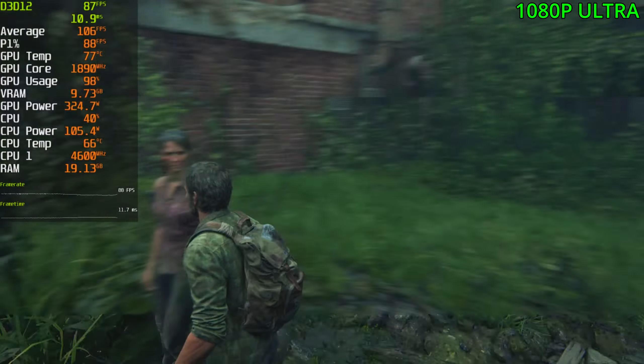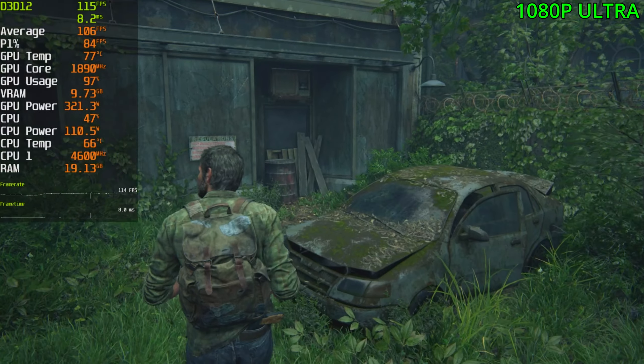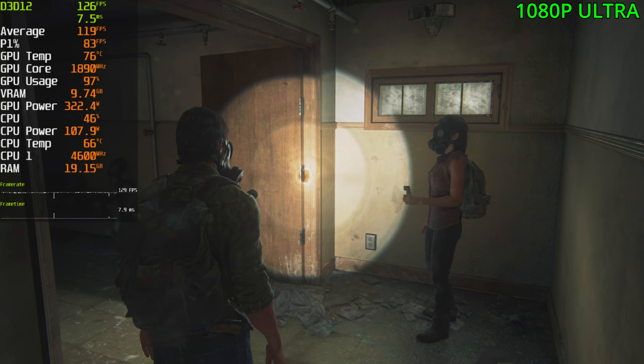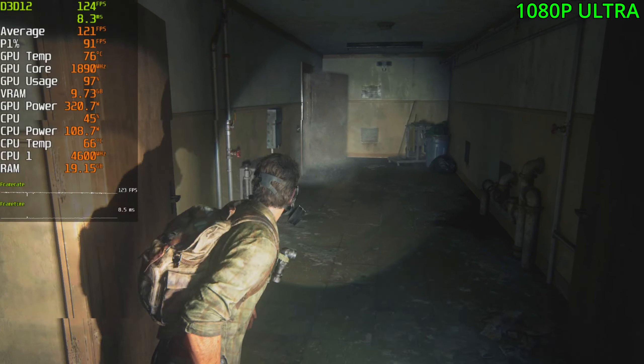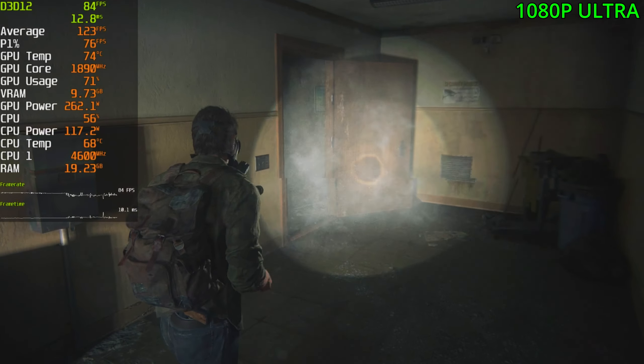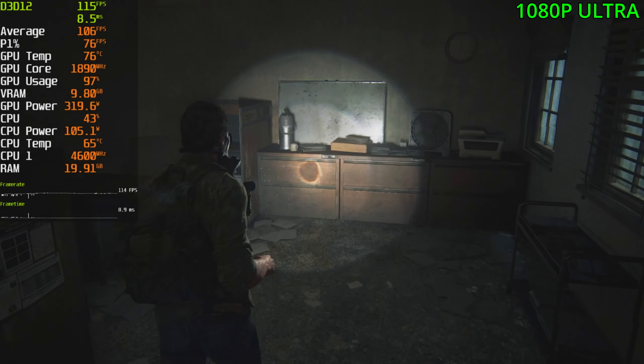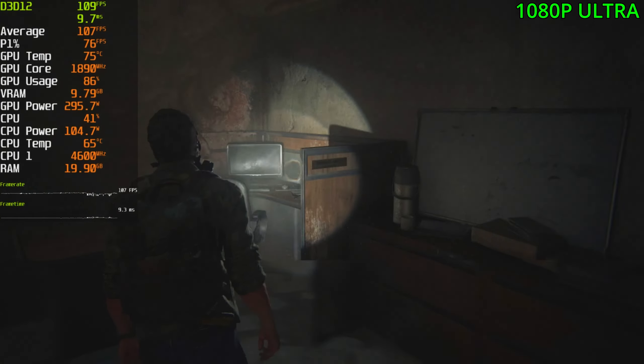And VRAM — look at that — 9.7 gigs, it's already maxed out on this card. But this card only has 10 gigs anyway, so if you have more than this, you should be fine at the ultra settings regardless. And once I enable RT, that's also very VRAM intensive, so it might just tank the performance completely. But I guess we'll see as we go through.